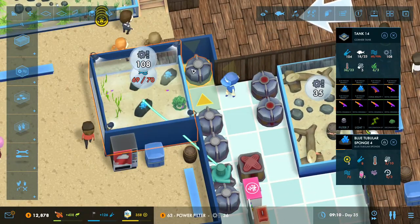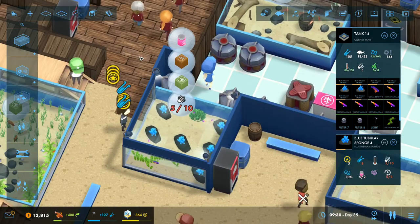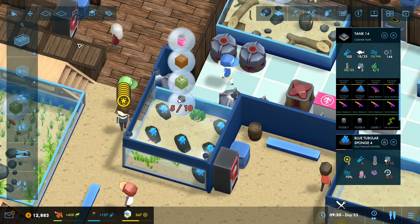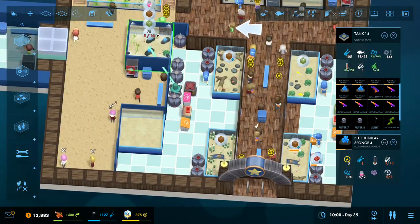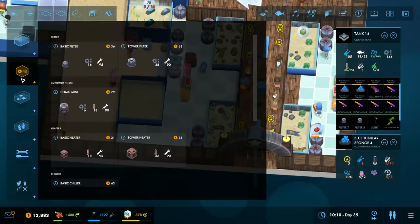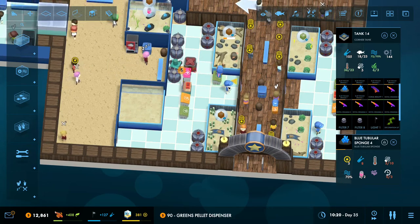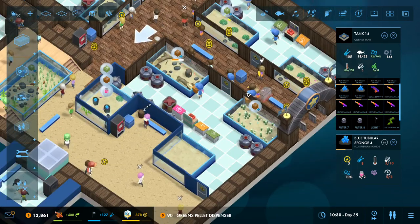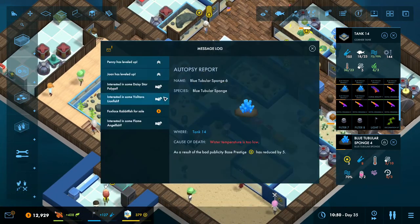Alright, back onto filters. That should be enough filtration now. This is what I do with my aquariums - if the fish are dying, you just whack on 100 filters and everything fixes instantly. One of them wants algae, so we better put an algae feeder over here - pack it in.